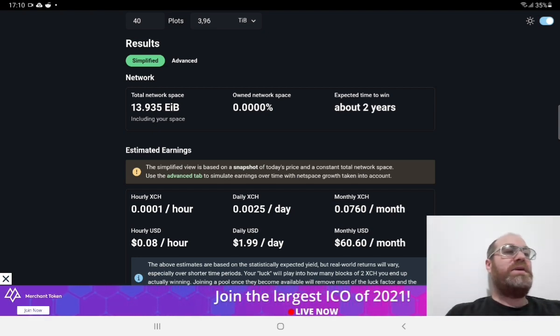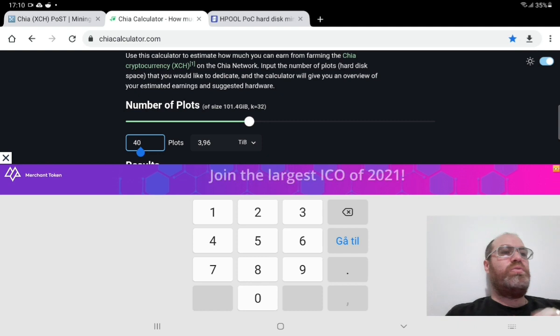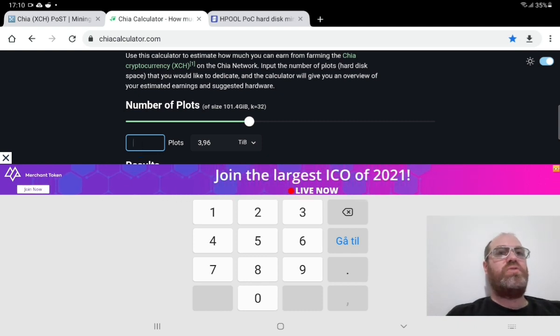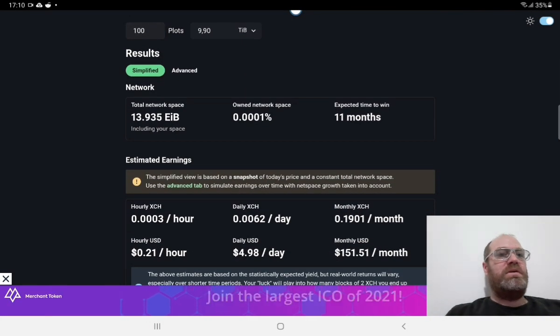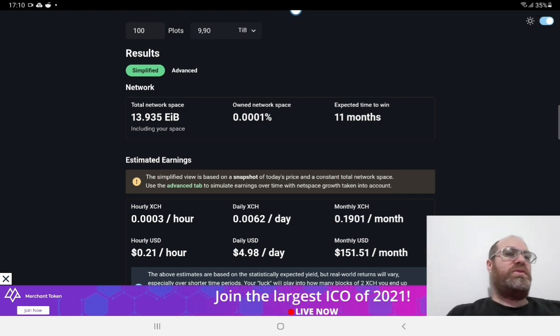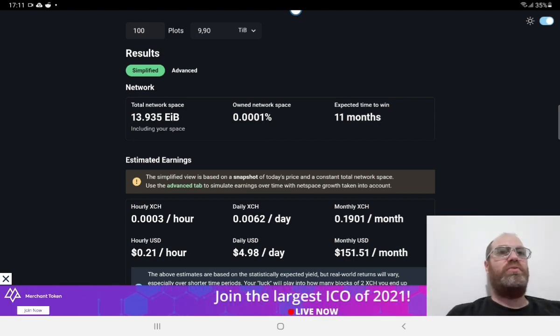From what I can see from my earnings, you just remove 10% and get the exact figure. For example, let's say you have 100 plots — that's 10TB. You remove about 15% from the calculator figure and you have the correct amount, so around $136 per month with 100 plots.